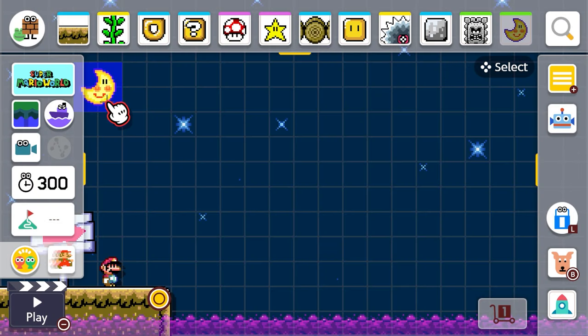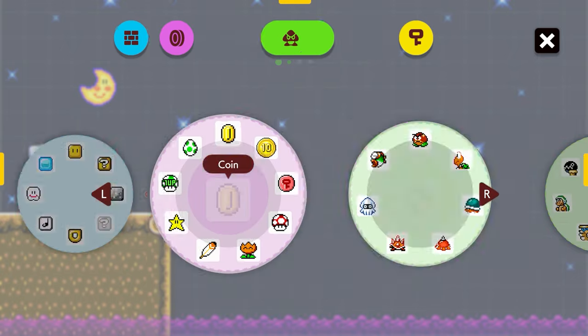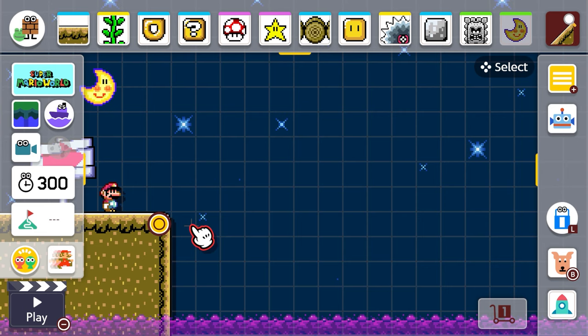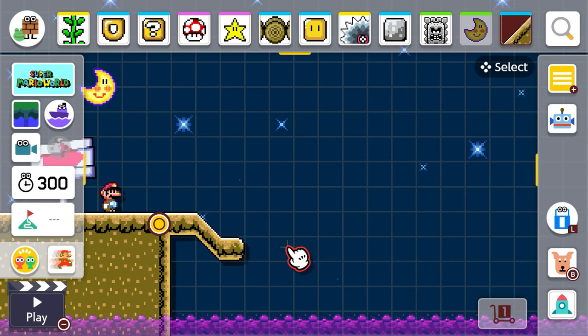The big thing I wanted to focus on was making a cool rising poison water level. You see that at the bottom with the purple — I'm going to make it so that rises and falls and you have to make sure you don't get stuck in it. So we're gonna grab a slope here that's gonna go down into the poison water. Let's put it here and scoot it around a little bit, pull that and make it a little bit longer.